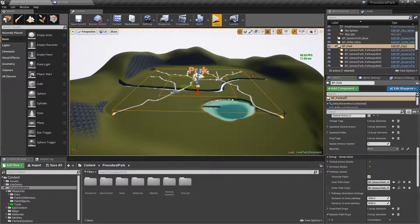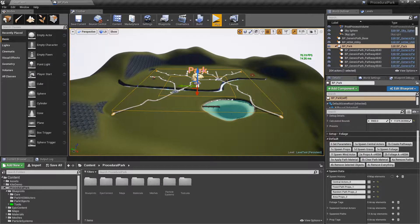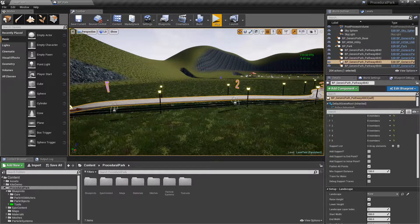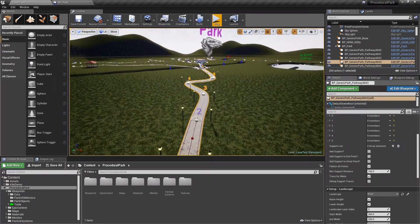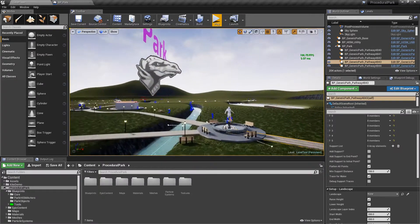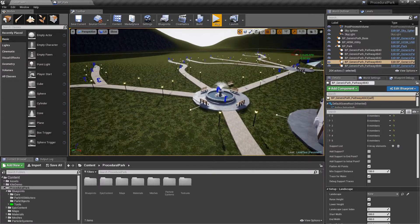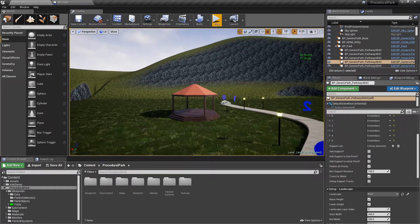After that you click on spawn props. You'll see it's still a little buggy — some paths are not flattening to the terrain — but you can see that props will automatically include lamps like before, and we'll have things like picnic tables, additional area props like a bathroom nearby the central actor, and gazebos.